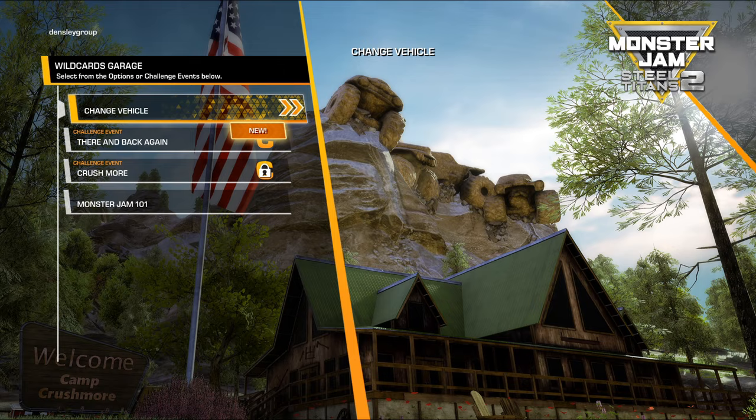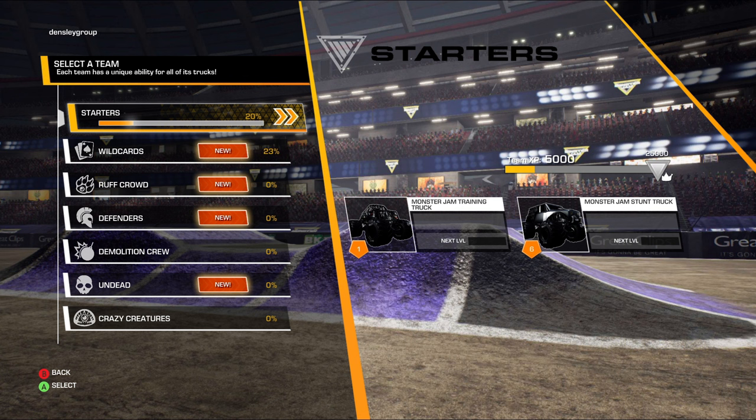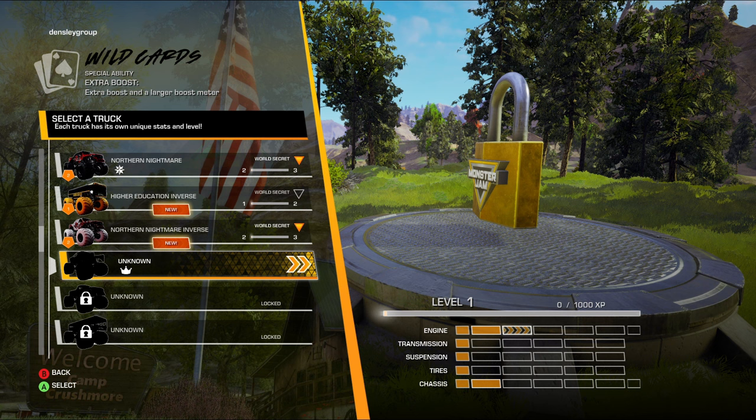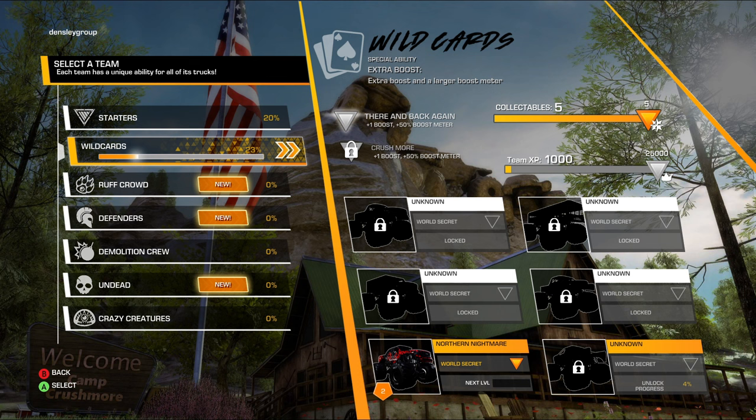Back in the garage under Change Vehicle, the Starters show a team XP of 5,000 and a triangle at 25,000 with a little crown underneath it — meaning if you get 25,000 team XP you'll unlock a vehicle with a crown. For Wild Cards, if you collect five collectibles you unlock the starred vehicle, which is Northern Nightmare. Then if you get 25,000 team XP you unlock the crowned vehicle for Wild Cards, which happens to be Backwards Bob. The way you get XP is just by playing the game — World Career Mode, quick play, whatever you want.